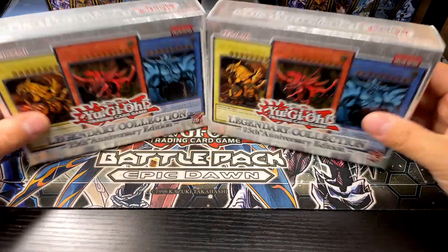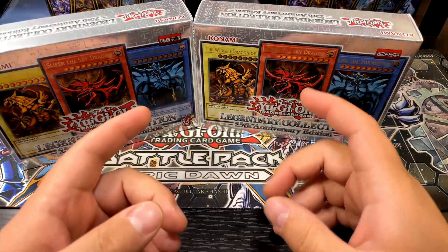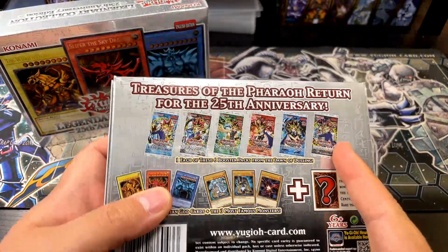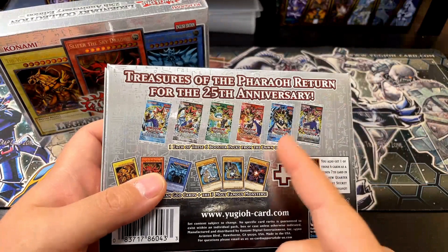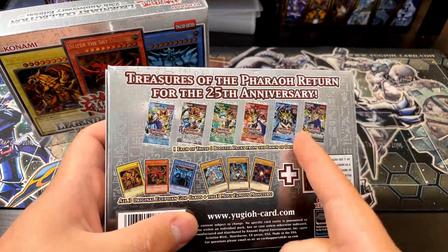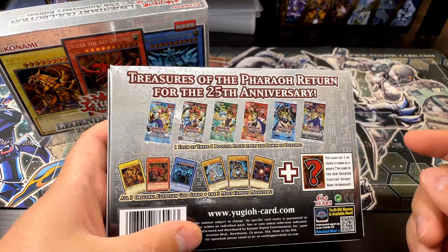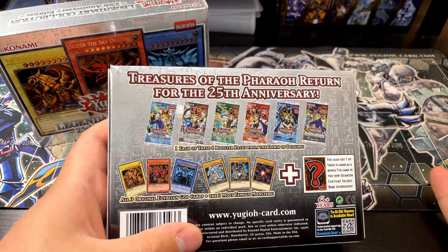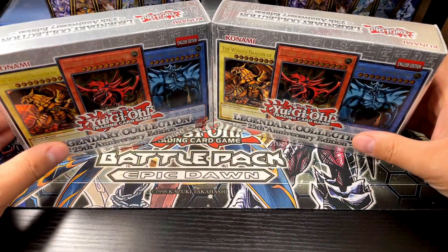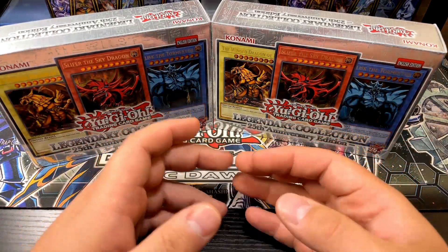Hey, what's up guys, JZeb here. Today we're going to be opening two more legendary collection boxes. I've opened a bunch of these already and I'm just looking to complete all the sets that come in here. This is the only box that has Dark Crisis in it, so that's why I moved away from the booster box. I want Dark Crisis, I want the quarter century cards of all six sets — I'm a big fan of those.